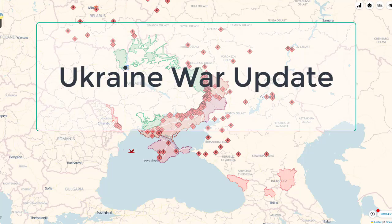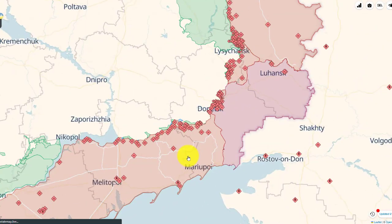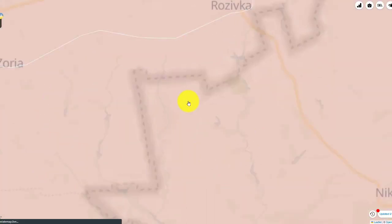Welcome to this Ukraine war update. Let's dive right in and look at the map. Ukraine has been conducting its offense mainly in three directions.